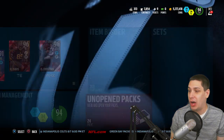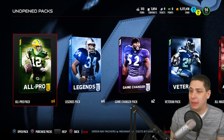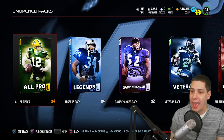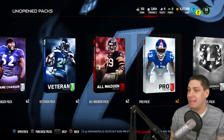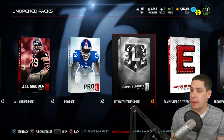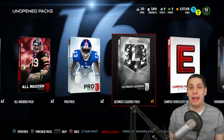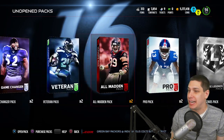What we are going to do though is we actually have a ton of unopened packs. I'm going to open about half of these today. I think what I'm going to do is open up the all pro packs that I have — four all pro packs, four legend packs, and then we're also going to open up the Ultimate Legend pack. This should give us a good range of different things to try and get these cards today.